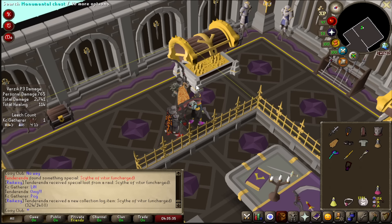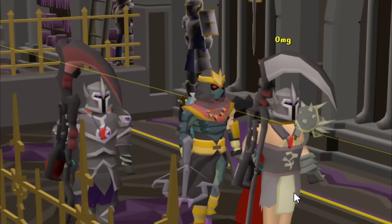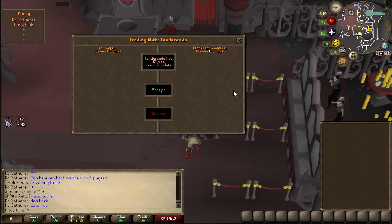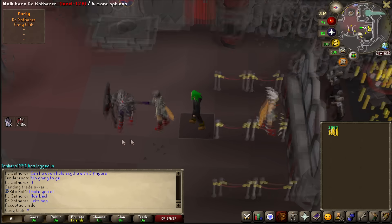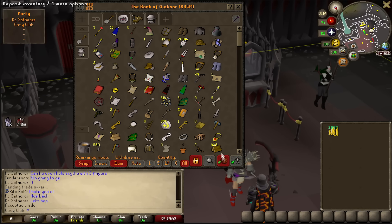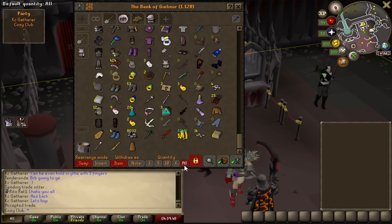There's no way! The first purple we see is a freaking Scythe. We are literally in the process of teaching him TOB right now. How much is it going to be? 288 mil? That's a big split. That is absolutely amazing, and the bank is now officially over one bill - over one bill by 120 mil.